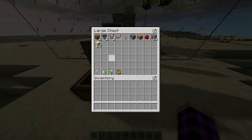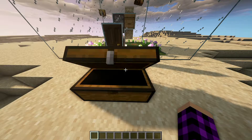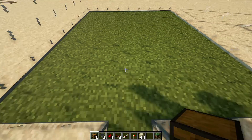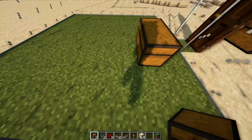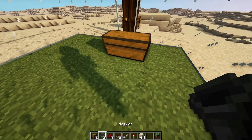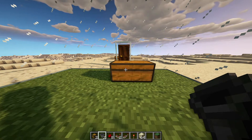You'll also need some building blocks, and then of course flowers and some bees. In my preparations I built a glass house so the bees would be contained. So you lay down two chests and then you crouch-place a hopper to the chest.